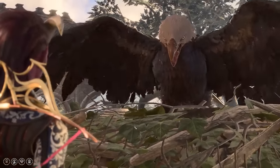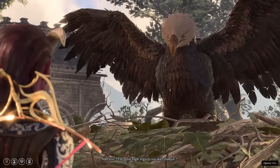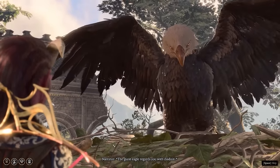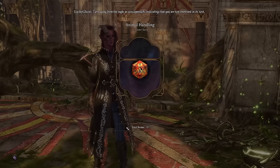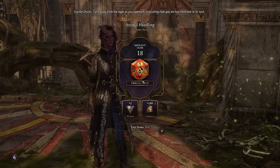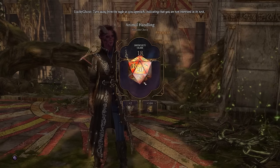Another thing to be aware of: failing a dice roll can sometimes be more beneficial than succeeding, especially in dialogue checks. This can sometimes open up new dialogue options or new scenarios with new — sometimes better — rewards. Don't assume that because you didn't get the roll you wanted you got the bad ending. It could be the exact opposite: you just unlocked the good ending to a little quest because you failed that dice roll. Trust the dice, as the developers say.